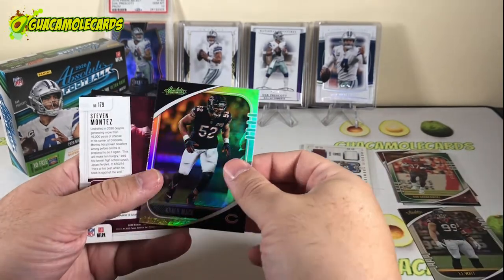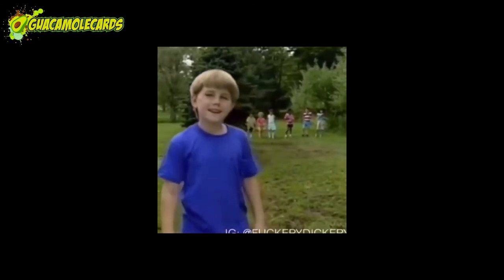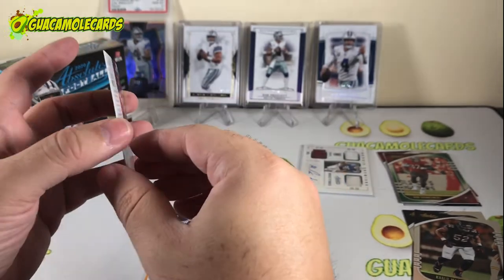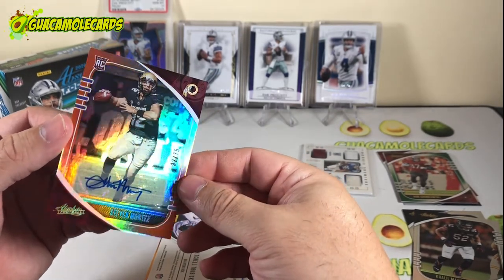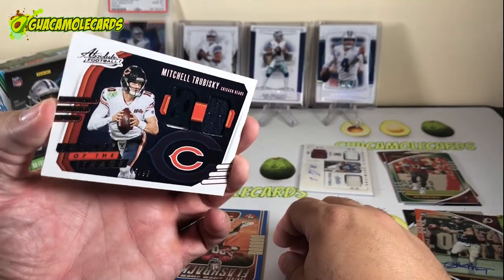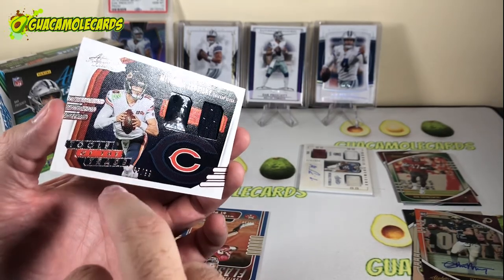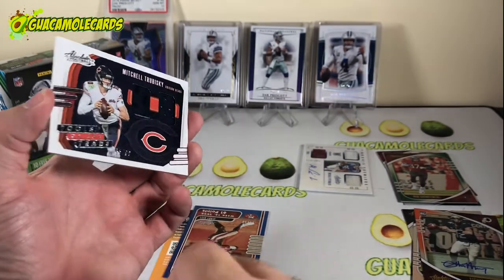JJ Watt base card, a Khalil Mack base, and then Steven Montez — not our thick one, but it is a Steven Montez auto, and that is a sticker auto numbered to 75. Then a Mitch Trubisky dual patch — this one's kind of funky. Not sure what the left patch is, maybe a cleat. This is Tools of the Trade number 99 with a canvas finish on the card, and the other patch is a glove.